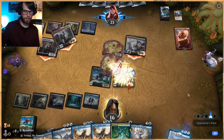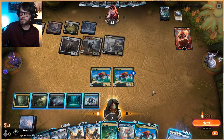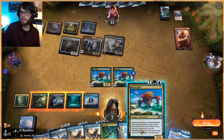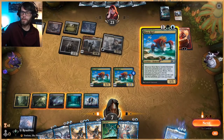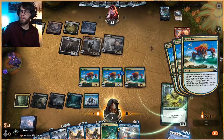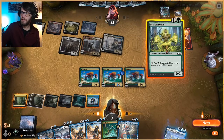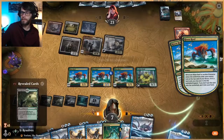We'll just block one of these guys. We could Neoform for a Spark Double, which doesn't seem all that great. We could just play Thassa — that's not necessarily bad — or Yorian, or just Risen Reef. We could Risen Reef and Neoform, and that might be the play, because we really don't want to play Thassa out if they have Agent. So we're going to play this out, get a couple more lands, and we're going to have to be blocking pretty heavily here.